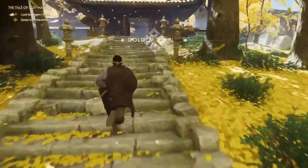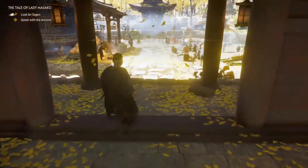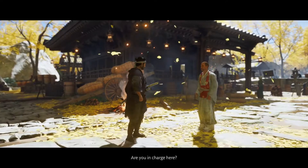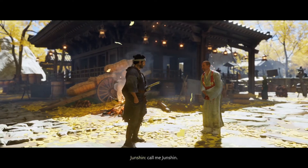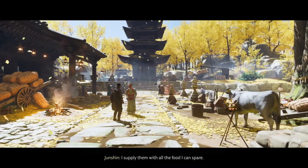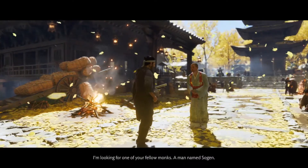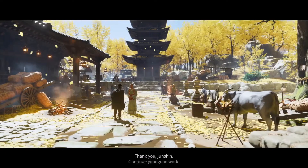I will speak to the armorer and speak to Sogen. I made this temple a haven for our people — I'll spread the word. If they cannot make the journey, there are also camps around Ariaque — I supply them with all the food I can spare. I'm looking for one of your fellow monks, a man named Sogen. I believe he is sweeping the temple deck. Thank you, Jinshin — continue your good work.